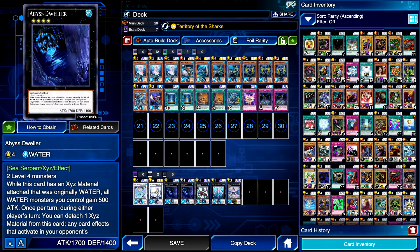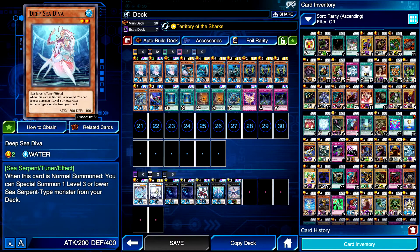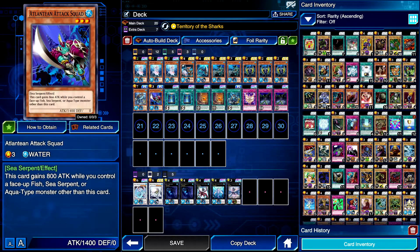Another thing Abyss Dweller does is boost your water monsters by 500 attack points. That may sound like 'meh,' but if you have Attack Squad on the field it goes up by 500 plus 800. And if Deep Sea Diva brings in Attack Squad from your deck — special summoned directly — and you already have a Dweller, you're looking at 1400 plus 500 plus 800, so around 2700 to 3200. It's pretty crazy.